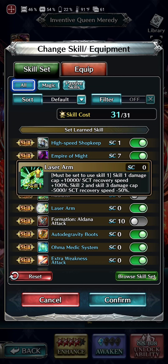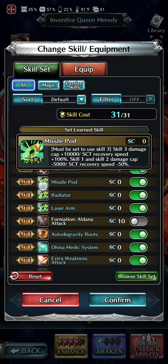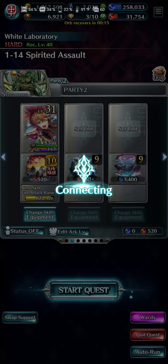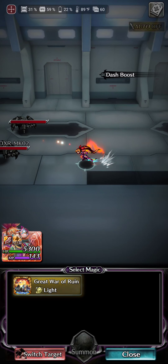With only S1 equipped, skill 1 damage cap gets plus 10,000 and SCT recovery speed gets plus 100%. But skill 2 and skill 3 get damage cap minus 5,000 and SCT recovery speed minus 50%. What I don't understand is it doesn't even let you use your S2 and S3, so who cares if they're penalized? You can equip all of them but you won't get those bonuses — it must be set to one skill at a time.